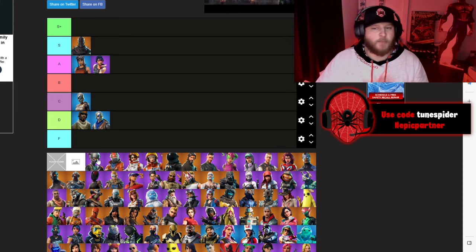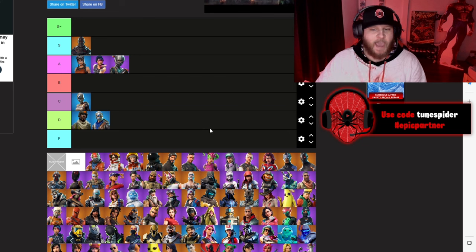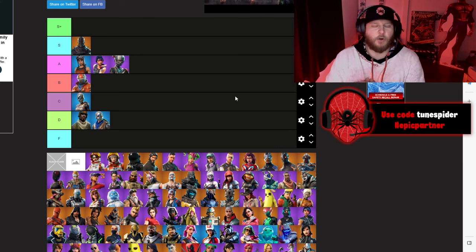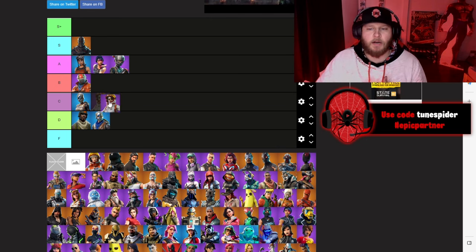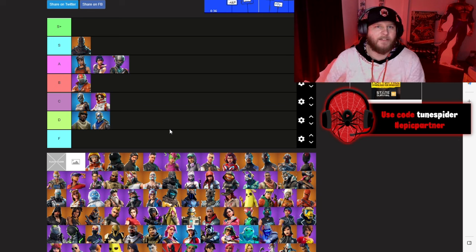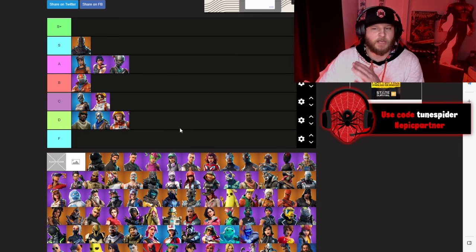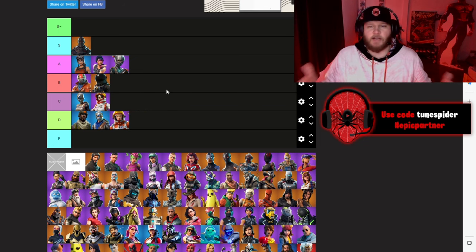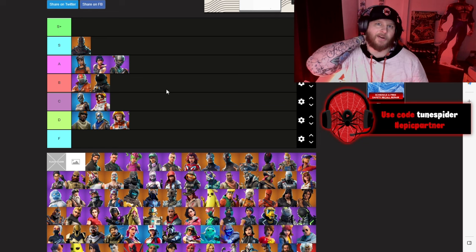Elite Agent from Chapter 1 Season 3 is going A. Rust Lord will be going B — we ended up getting a cooler version of Rust Lord later on, so that's why he's in B. Moonwalker is going C. There were quite a few astronaut skins from that Battle Pass. Mission Specialist is going D, and Dark Voyager is going B. I wasn't the biggest fan of the astronaut skins, but I respect that they're OG.